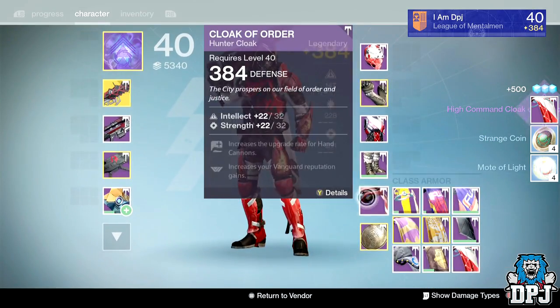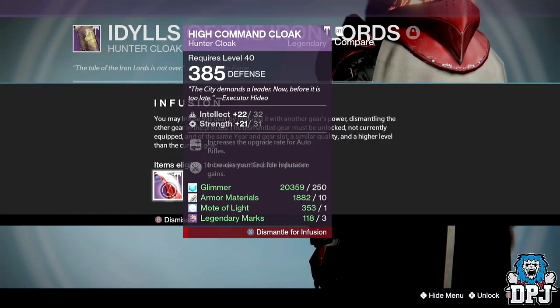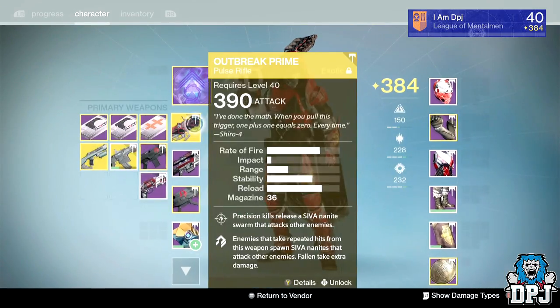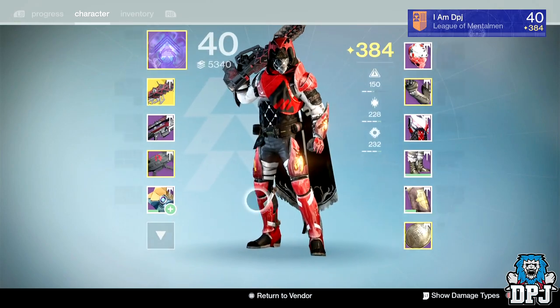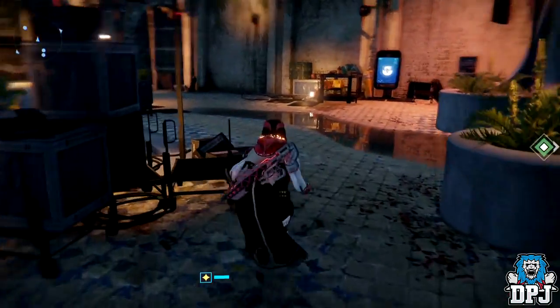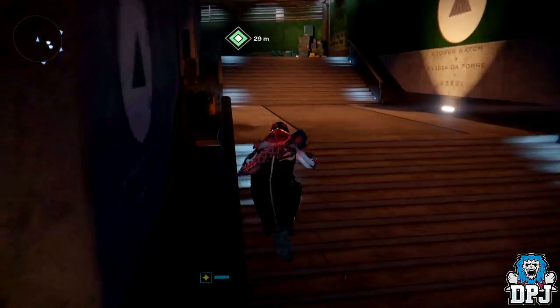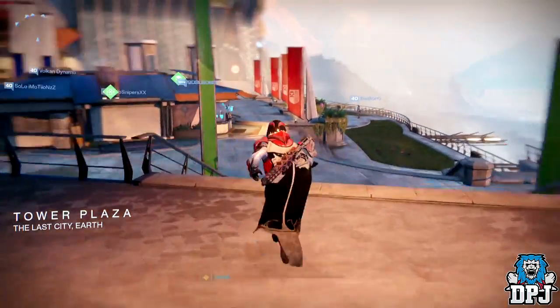One more armor - you're joking, a cloak again! Okay, I'll let you off - I'm infusing you into this bad boy. That is ridiculous though. We need about three quarters more. I've got a heavy synth, a gauntlet and a helmet - my gauntlets are the lowest so we'll decrypt one of them first, then the helmet. Maybe I'm just a fraction off 385.